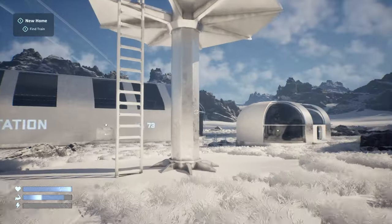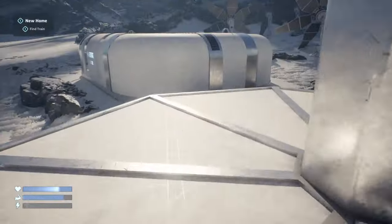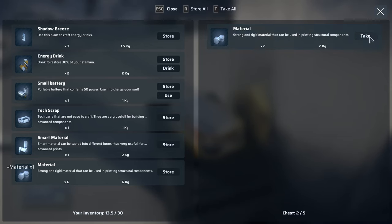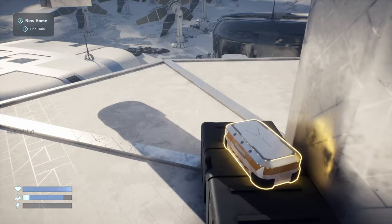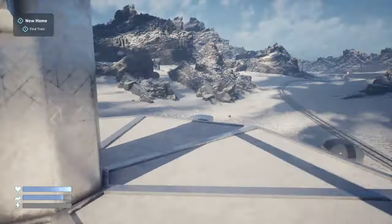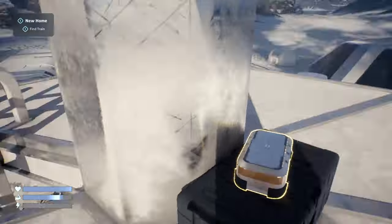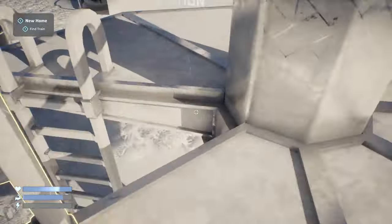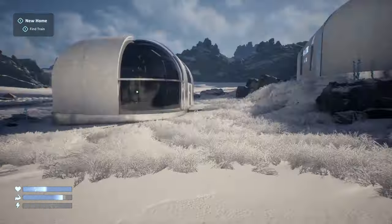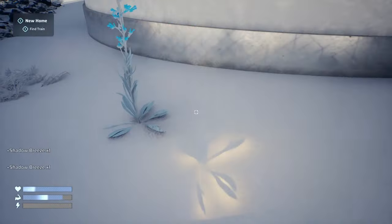I'll head over to that building first — I wonder if we can climb up here. Yeah, the climbing animation just spawns you at the top. We found some more material — take all. Oh, I'm at the top, there's nothing up here. I'll go down — I'm guessing you take full damage from falling, I don't want to risk it. I didn't take any damage. Let's head into this building and then we'll go get the train — collect some Shadow Breeze.